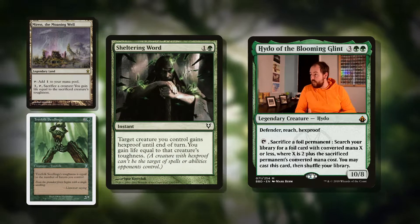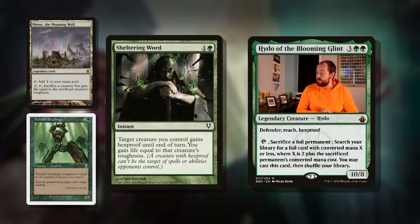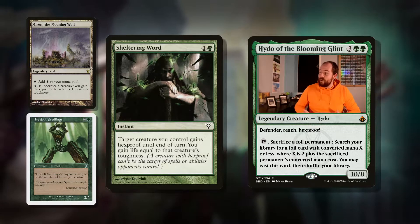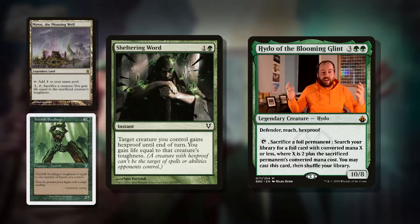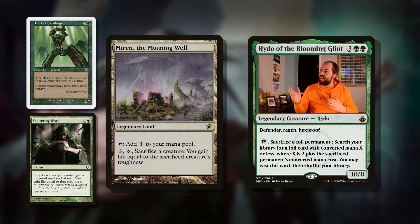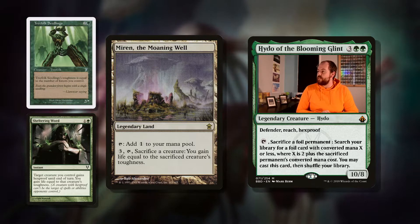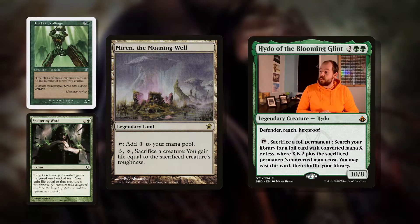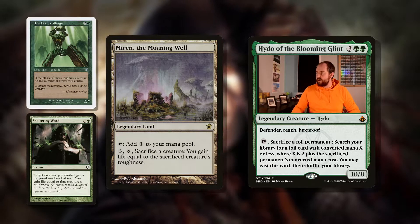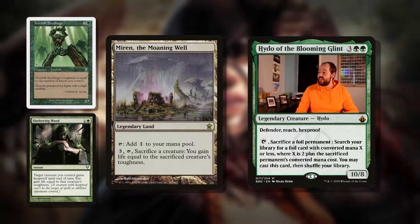Sheltering Ancient is a nice bit of protection for our commander — two mana instant, target creature gains hexproof until end of turn, and you gain life equal to that creature's toughness. So we're going to gain four life. It's not the worst thing that's ever happened. And then we've got Mirren the Moaning — a legendary land that taps for our colours. Pay three, tap it, and sacrifice a creature: you gain life equal to the sacrificed creature's toughness. If someone's going to remove our commander, sacrifice her and get some life for it. A nice little sacrifice outlet.